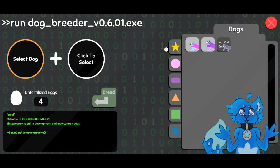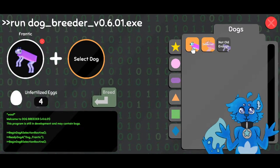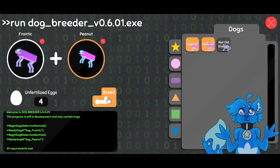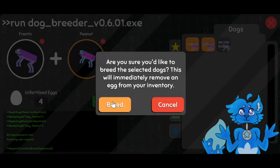Especially since Randy has passed. So let's do another pair — another breeding with Frantic and Peanut — and get that set up. Just start doing that right away. Let's see if we can get anything else from this pairing.